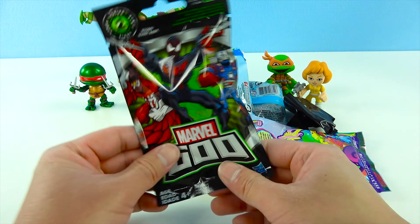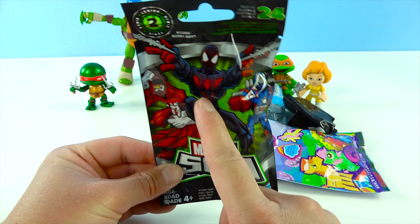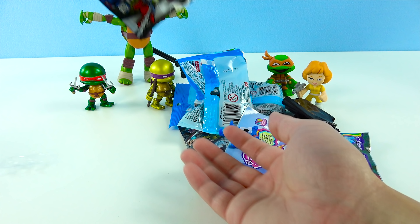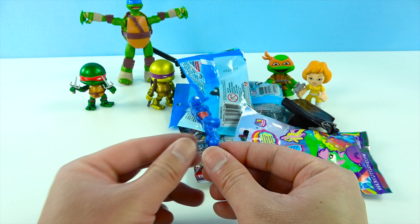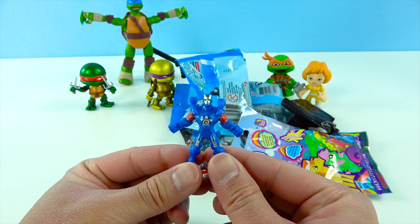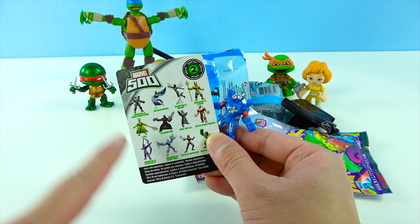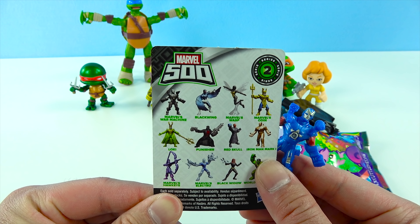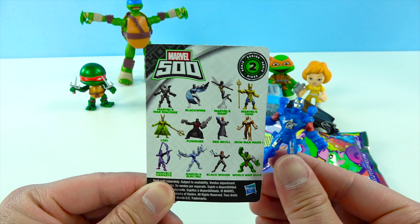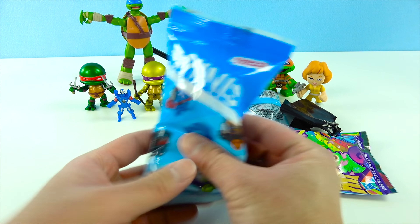Wow, we got Michelangelo! Awesome, guys — he was the missing turtle. Michelangelo's nickname is Mikey and he is the jokester of the group. Look at how happy he is — he's always playing pranks. He wears an orange mask and he uses the super cool nunchucks. Out of the four turtles, Mikey is the youngest. And he also loves pizza — his favorite pizza is pepperoni. What's your favorite? Totally awesome.